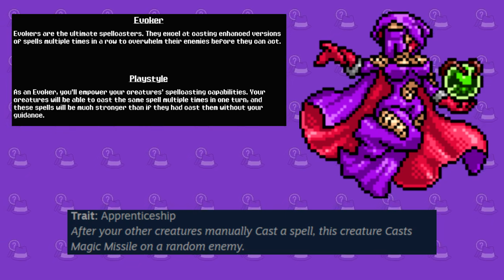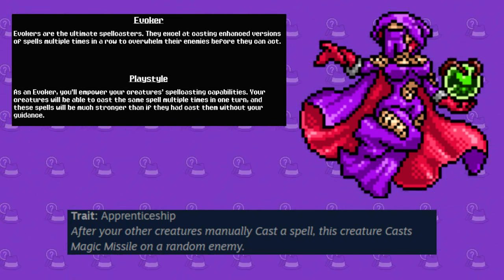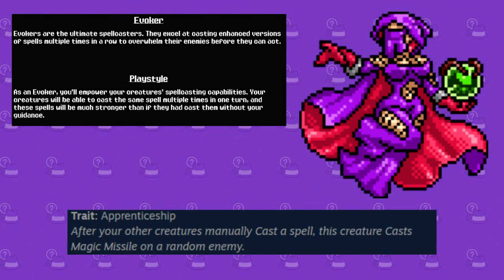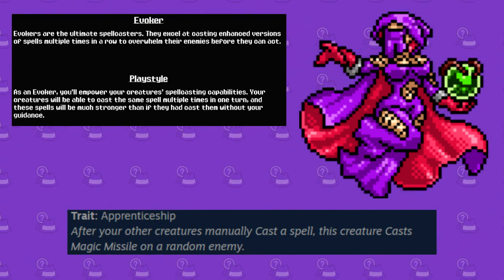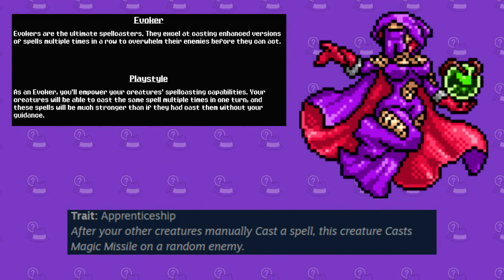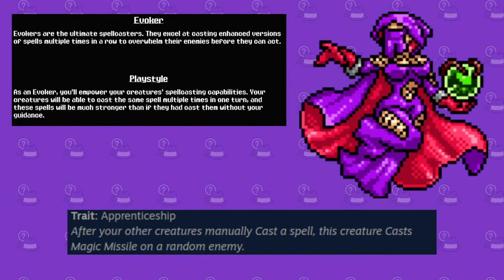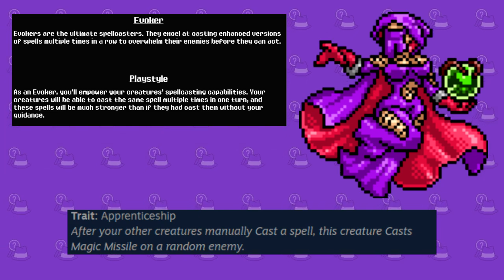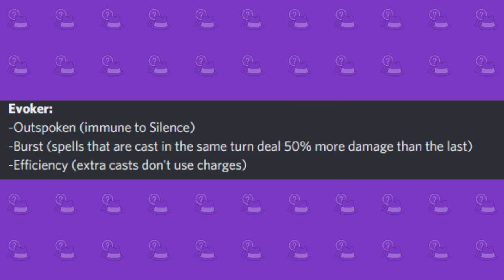Next, we got the Evoker class, which is your high burst damage specialization that acts like a glass cannon build of sorts. Essentially, monsters under your command can get stronger spells and cast them multiple times per turn in attempts to shut your enemy down before they can act. Do keep in mind that defensive options are scarce, leaving you open to revenge kills. The starter monster is the Spider Occultist, who runs the trait Apprenticeship, which allows it to attack using Magical Missile after your allies attack. Some noteworthy perks include Outspoken, Burst, and Efficiency.